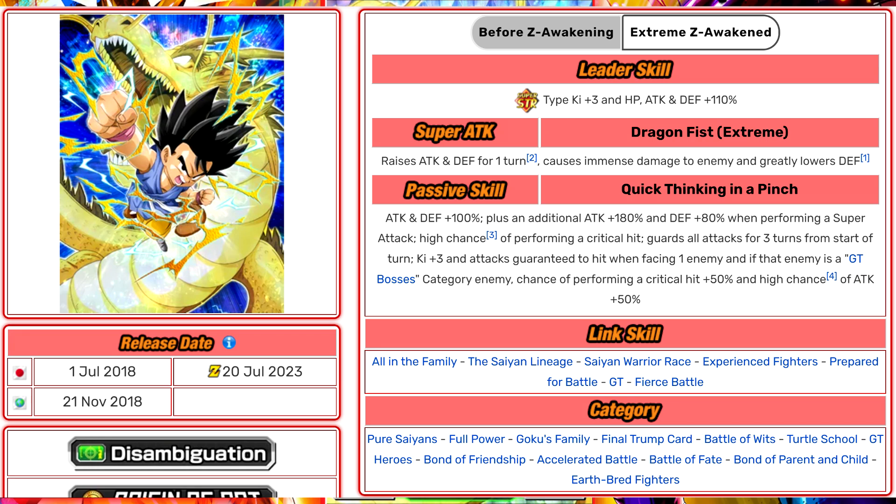I'd like this guy much better if that was 180% defense, not just 80%. He has a high chance to crit baseline, and guards all attacks for the first three turns — that gives value for EZA, Super Battle Road, and Battlefield stages. His Ki and attacks are guaranteed to hit when facing one enemy, so enemies can't dodge him. A lot of Omega Shenron bosses do dodge, so that's useful. When facing one GT Bosses enemy, he gets a 50% chance to crit and a 50% chance of 50% attack. His links are All in the Family, Saiyan Lineage, Saiyan Warrior Race, Experience Fighters, Prepare for Battle, and GT Fierce Battle — quite a good link set. His 12 Ki multiplier is 150%, which is high, normal Dokkan Fest level.